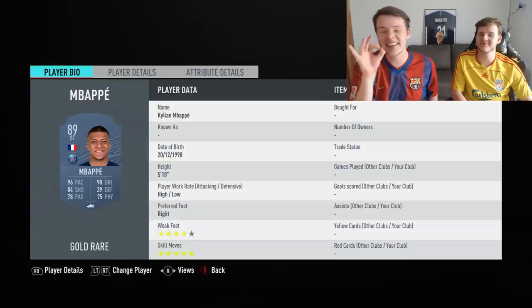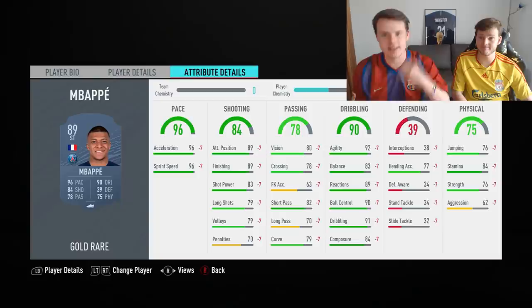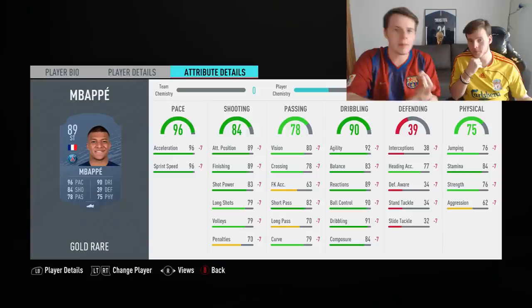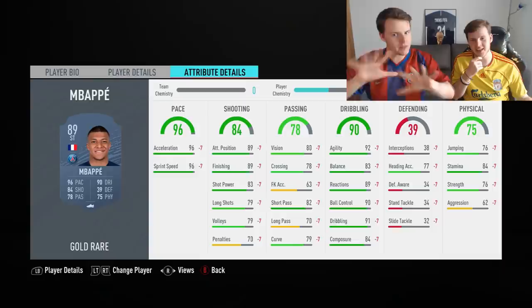The best striker on FIFA 20 in our opinion is Kylian Mbappé: 96 pace, 84 shooting, 90 dribbling, 89 finishing, 84 stamina — he can last the full 90 minutes and more. If you're playing with delay you won't really notice it with Mbappé because his agility is awesome. There's also a cheaper option in Son or Aubameyang, and if you have even more coins Cristiano Ronaldo — though in this game he feels a bit stiff, especially under delay.